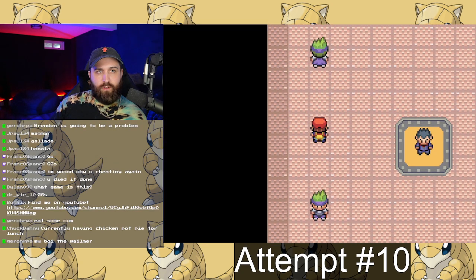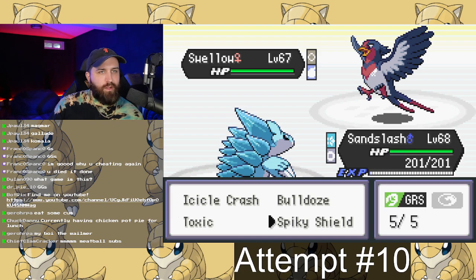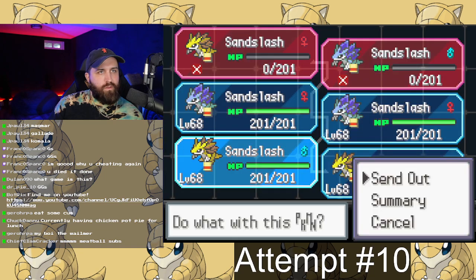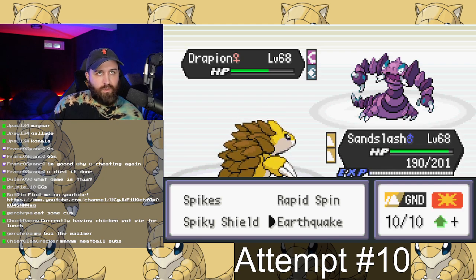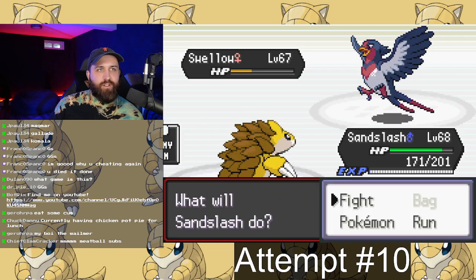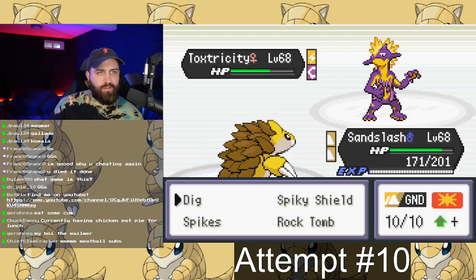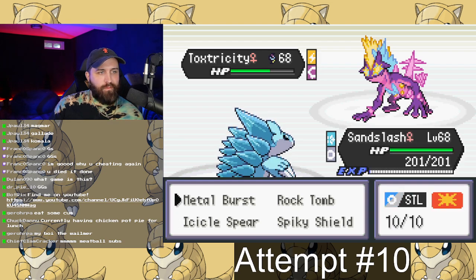Once done with Surge, we battled Koga — a battle I didn't prep for at all. I realized it was a decent matchup and just gave it a shot. I was able to get Cursed Body to proc on Drapion's Wicked Blow, so I do know it works sometimes. We phased them out with Rock Tomb and let the Spikes damage do its job, getting through it on the first try. I was surprised at how well the Sandslashes were holding up.